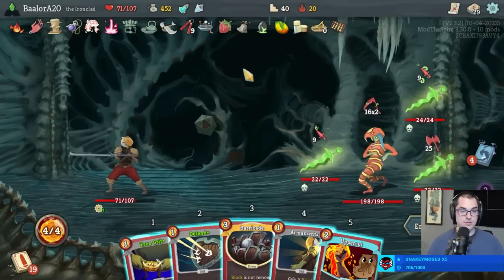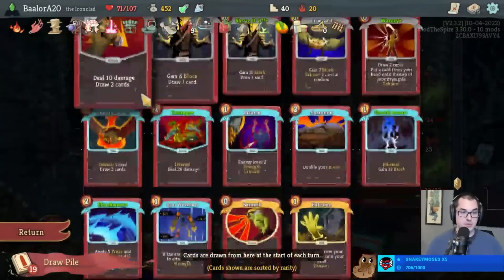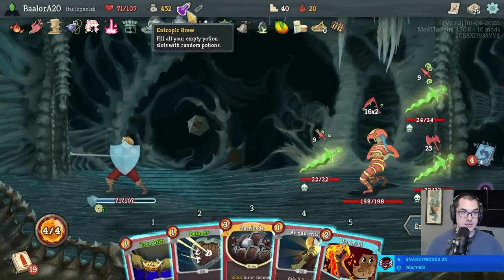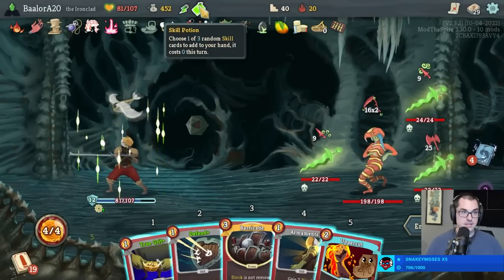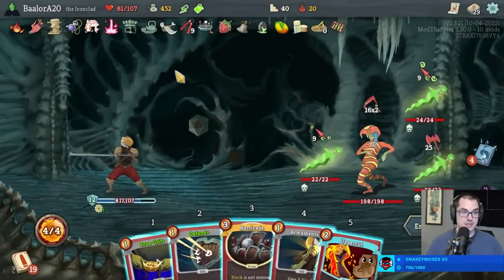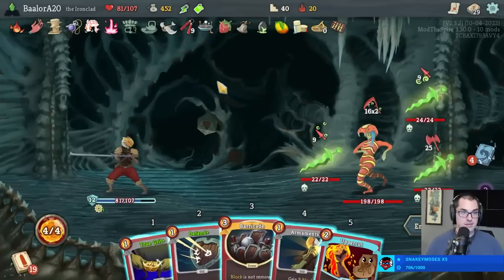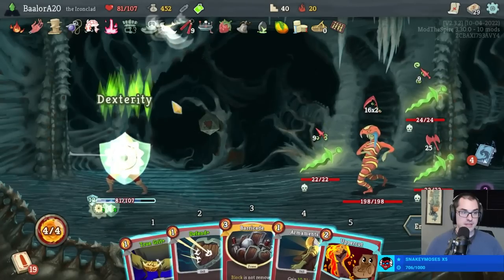Less happy with his turn two, but that's okay. I think this is definitely the time to drink the Entropic Brew and use the Block Pot. Speed Pot, Skill Pot - Speed Pot here is actually really good; helps a lot in the future too, but I think it's going to be used right now. For that five Dexterity here.